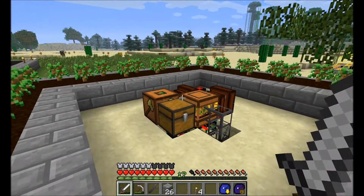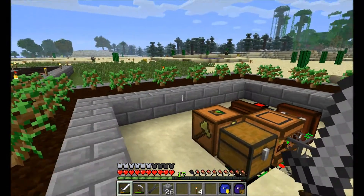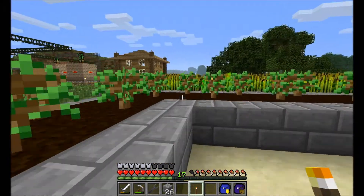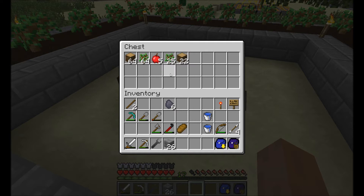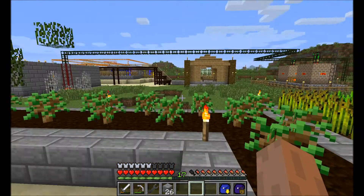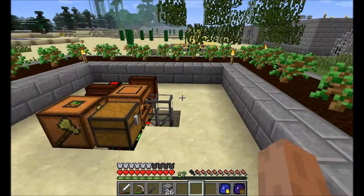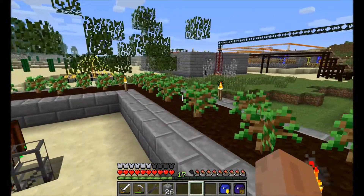My arboretum is working really well now. I cleaned up the flooring a bit, and I probably want to place a few more torches just to make it look good. As you can see, it also produces a few apples every now and then, which is kind of nice. Next, I think I want to start with the biofuel production, since we now have all the prerequisites to get that going nicely. But I'm going to save that for next episode. Until next time — bye bye!